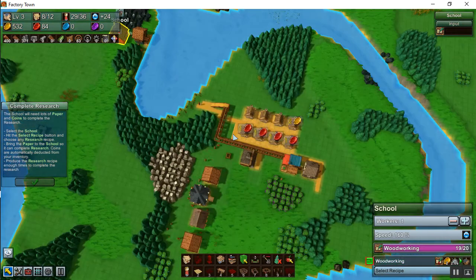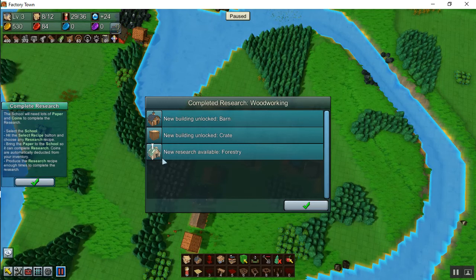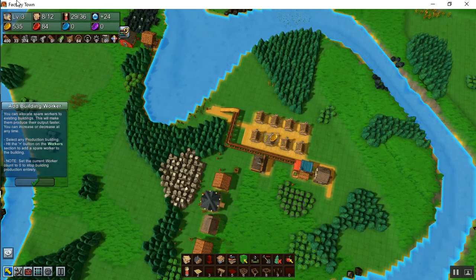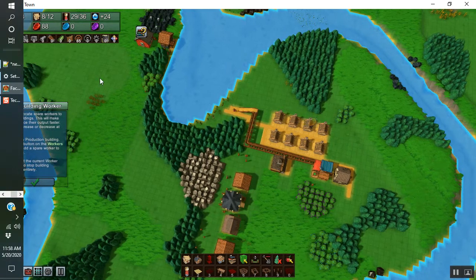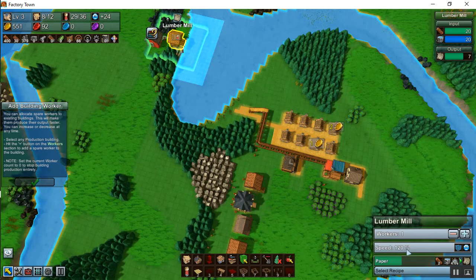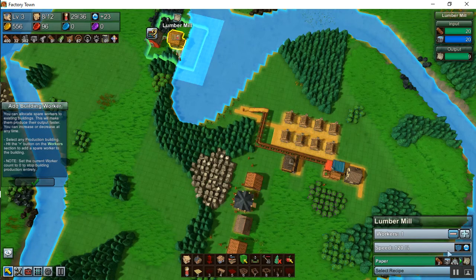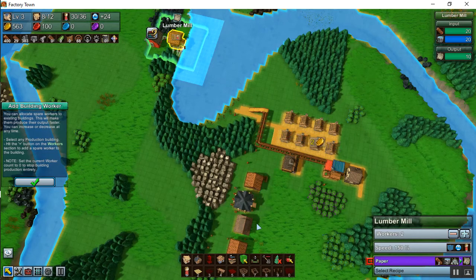We're crafting paper and completing a research — that's the next thing in the list. We completed a research: we got the barn, the crate, and a new research became available on forestry. Build foresters, which are very efficient at getting logs but also cost a ton. Add a building worker. Notice this lumber mill has workers 1 and 120% capacity — the 20% comes from happiness of 24, giving it a production of plus 20%. I can make that lumber mill a little bit faster by hitting the plus button to give it an extra worker.